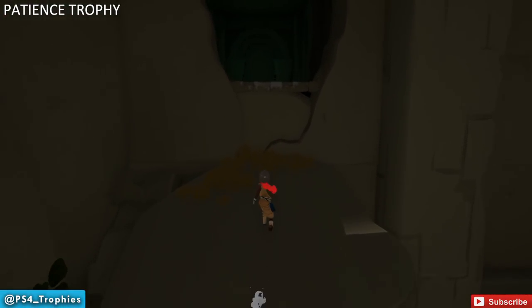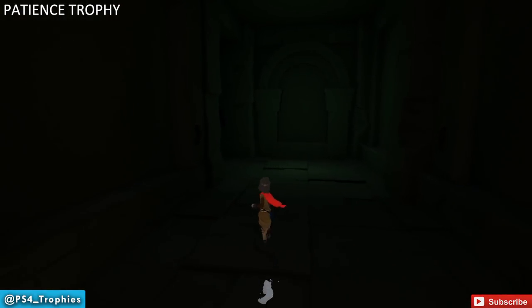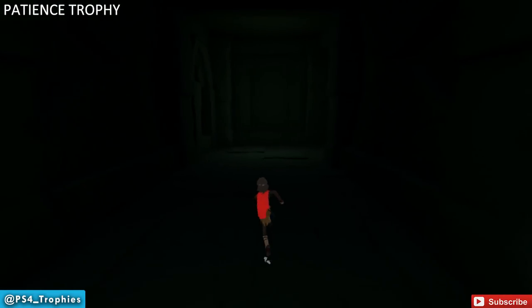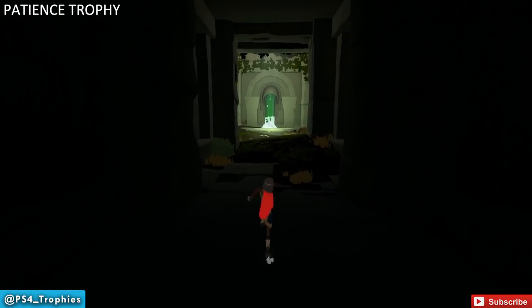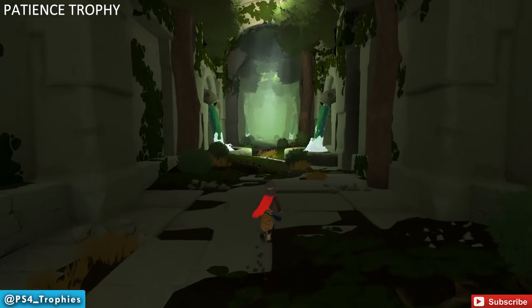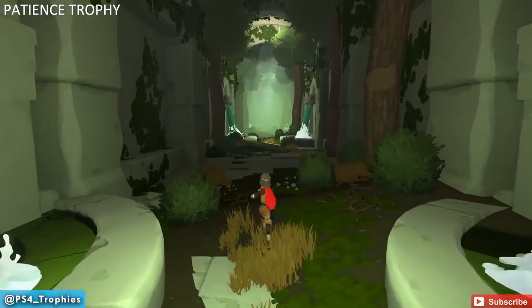Now we're going after the Patience trophy — and honestly, this is a bit of a dumb trophy. What you need to do is just run straight for about two to two and a half minutes, and eventually you'll get the trophy. We're entering this area — it's a very long repeating hallway. Normally you'd go down a certain distance and turn around, but to get the Patience trophy you can't turn around, so just keep going straight.